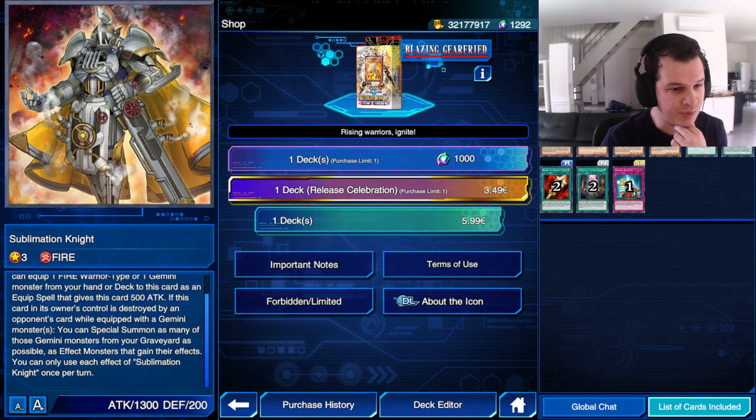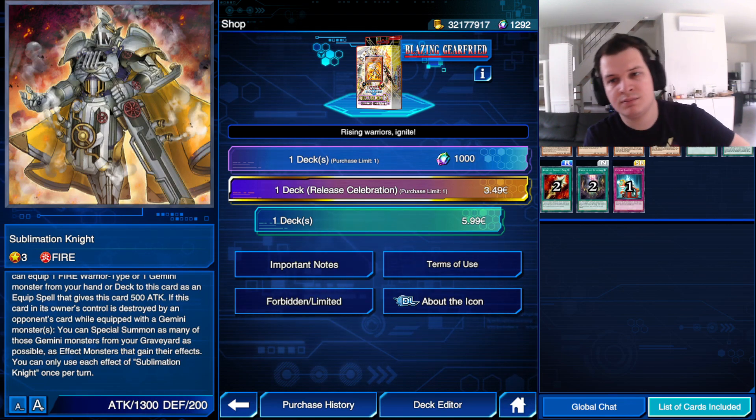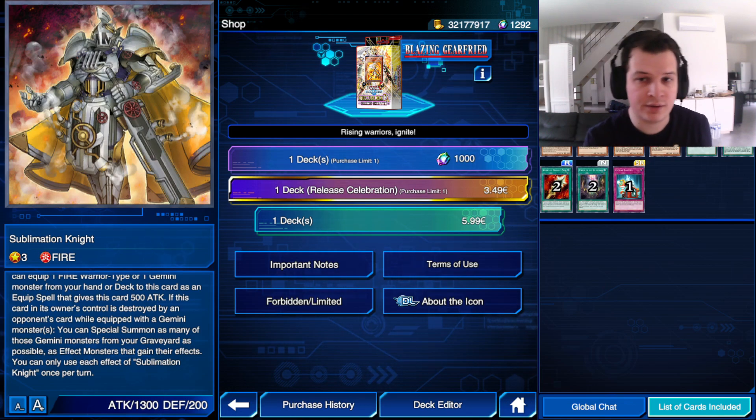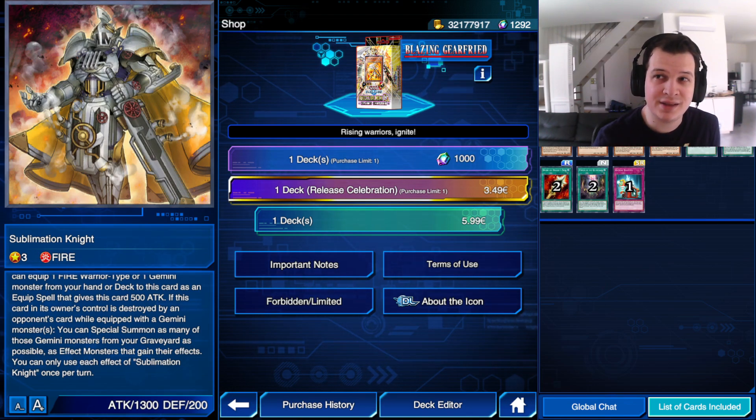If it's equipped with a Gemini monster and gets destroyed by battle or by an opponent's card effects, you get to special summon that Gemini monster back from the grave. That's okay, I guess. There's not really a lot of good Gemini monsters that work with this strategy. The other two Gemini monsters we're getting in the structure deck — they're not new. But they do get their effects only when they're equipped with an equip spell, which could happen with the trap, I think it's called Aiden Armory. I don't think that's going to happen all too often.